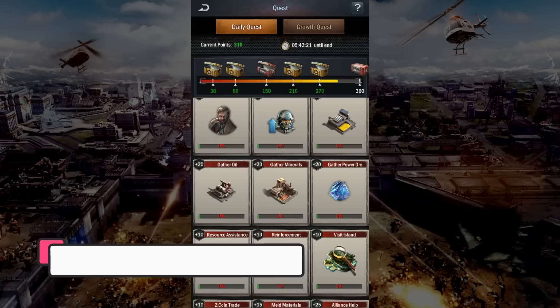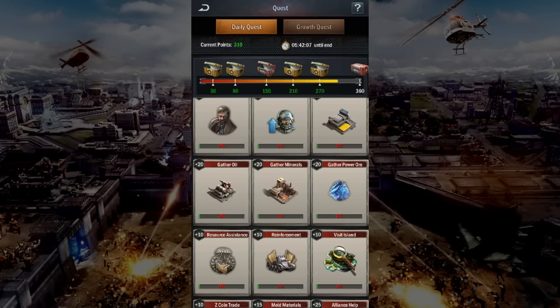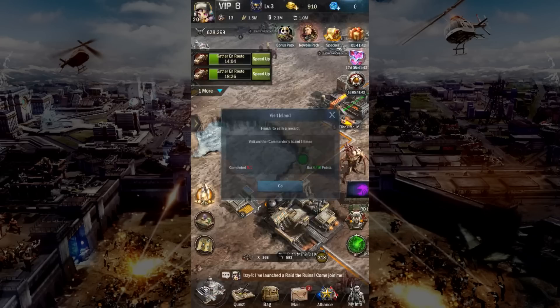Before you log out each time, make sure your troops are sent out for farming. It is pretty tight to achieve all your daily quest objectives without farming. So whilst you may be busy and logged out, at least your troops are being productive, and the next time you're logged in, you can recall them and they will hit those exclusive milestones that most folks struggle to achieve.